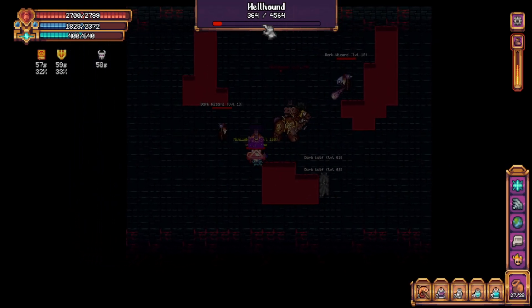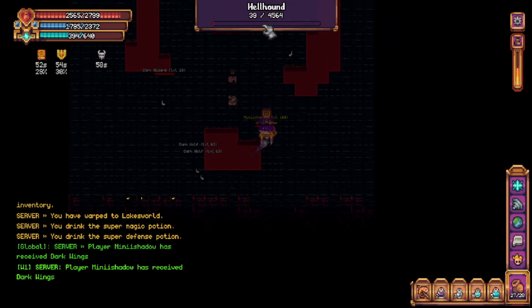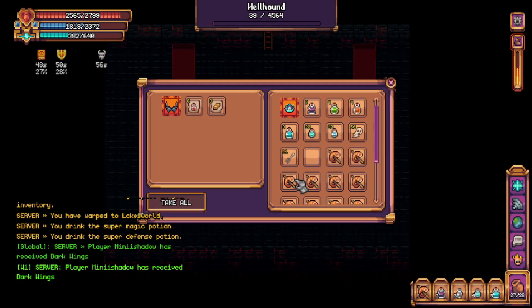A few more hits and the boss should go down. I think it's time to check out the loot. Speaking of loot, we got some dark wings — fantastic!